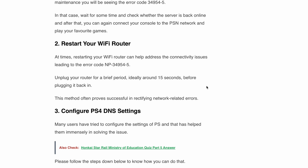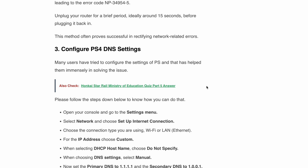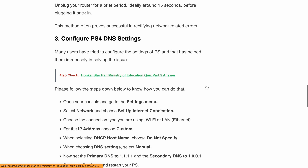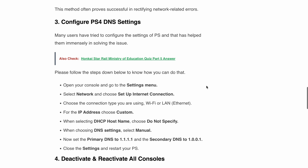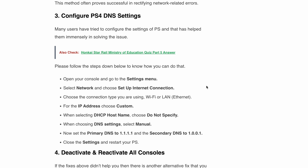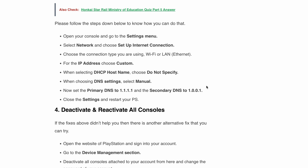Fix three: configure your PS4 DNS settings. Many users have found success by tweaking their PS4 DNS settings. Open your console settings menu, select Network, then choose Set Up Internet Connection. Depending on your connection type, choose either Wi-Fi or LAN. For IP address, select Custom. When prompted for DHCP hostname, choose Don't Specify. For DNS settings, select Manual and set the primary DNS to 1.1.1.1 and the secondary DNS to 1.0.0.1. Close the settings menu and restart your PS4.